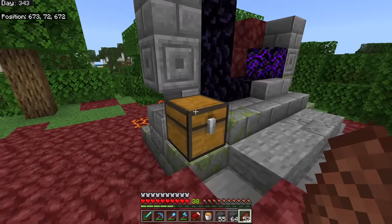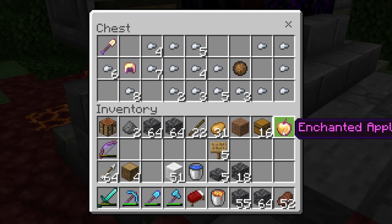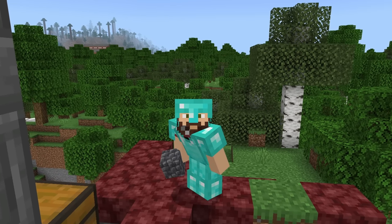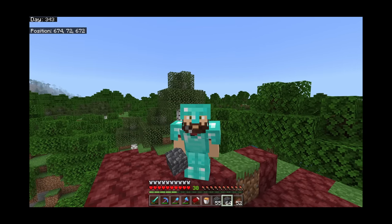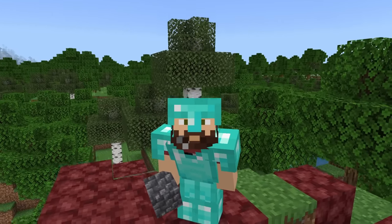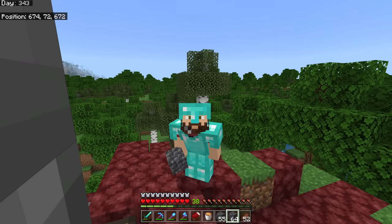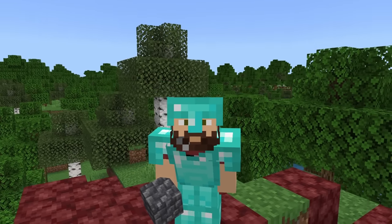On my way back from getting lava I spotted a ruined Nether portal and look what we found — an enchanted golden apple! Enchanted golden apples are probably the most rare item in all of Minecraft. They're a little easier to get nowadays from ancient cities. They give special properties when eaten, great for fighting the wither. Let me know in the comments what we should name it — or whether I should even eat it!